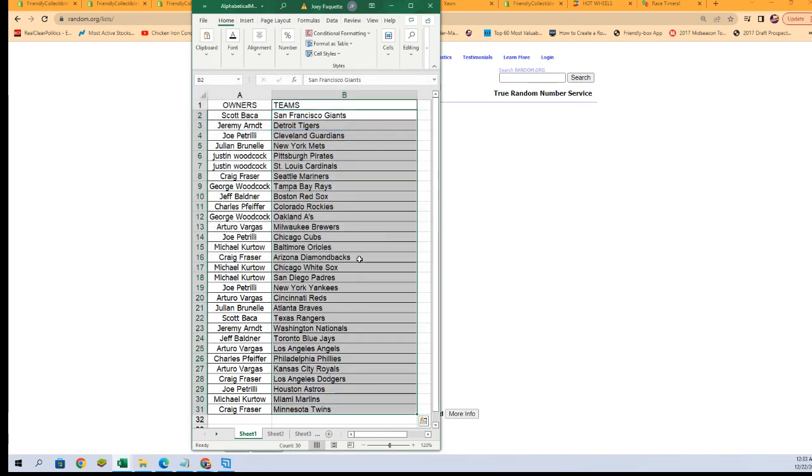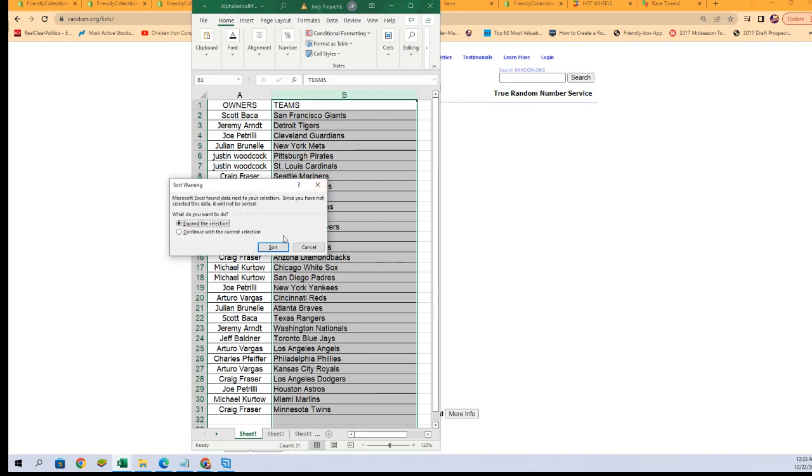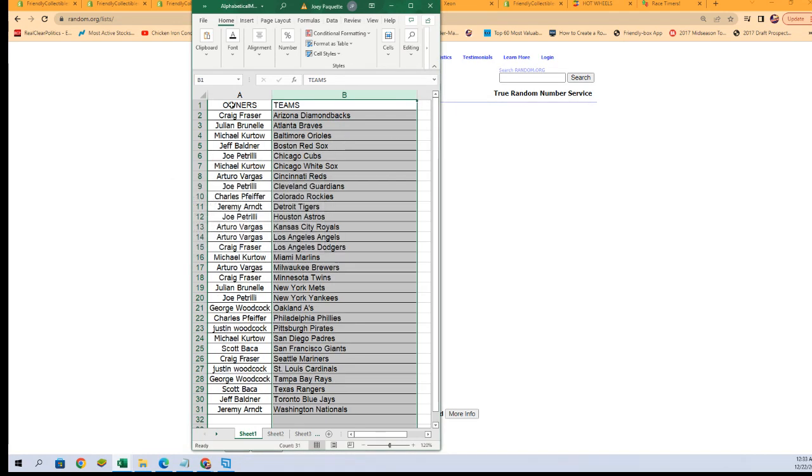There it is — there is our lineup. We've got Scott B at the top with the Giants all the way down to Craig F at the bottom with the Twins. Any trades at all, go ahead and get them in the chat right now. I'm going to alphabetize by team names — it keeps the owners with the teams, it's just for sorting and shipping so much easier.